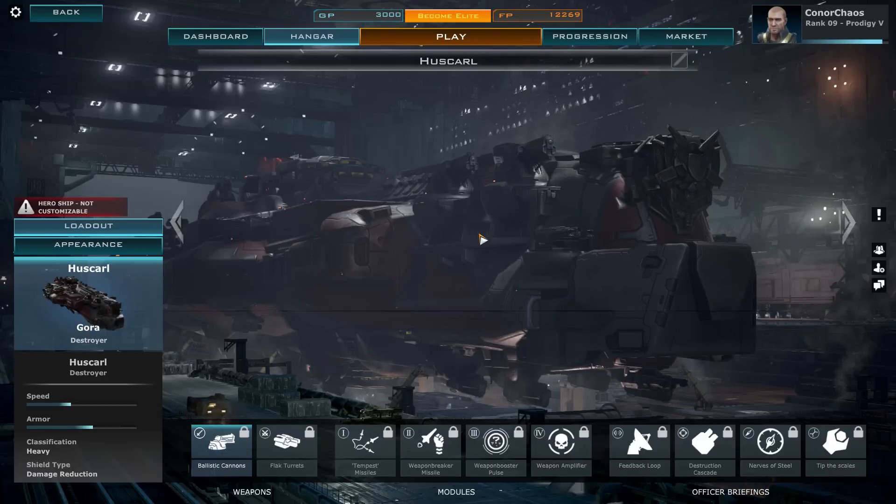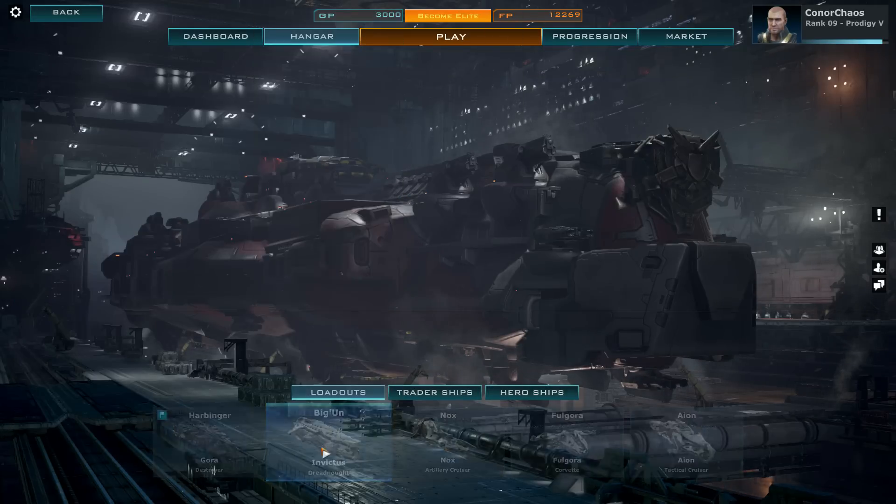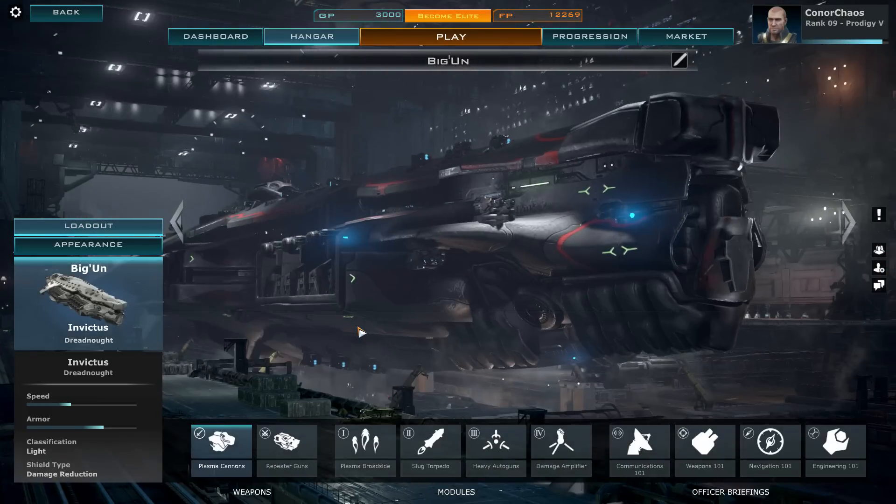Hello there, fellow space captains, it's Connor and welcome to a Dreadnought Ship Overview. I decided to take a look at one of the hero ships, the Huskar version of the Gora Destroyer, which is the most heavily armored destroyer in the game but also the slowest. There are two other destroyers in the game, and I'm just going to show you them right now.